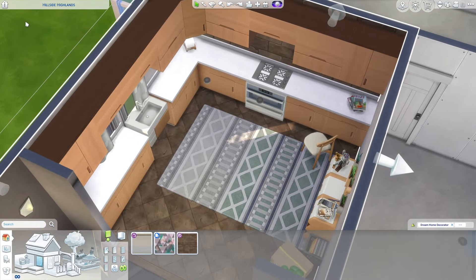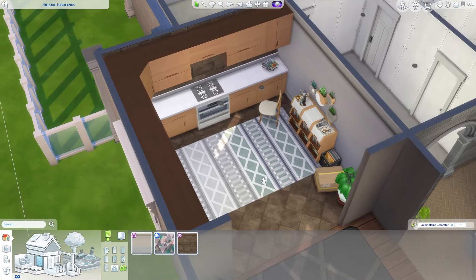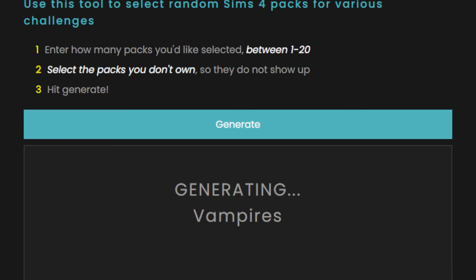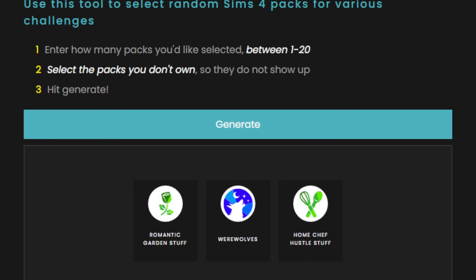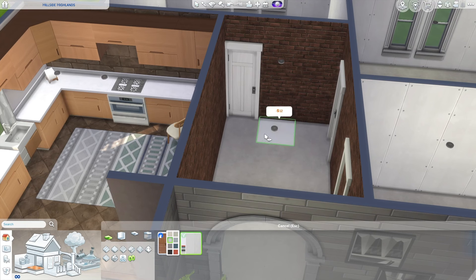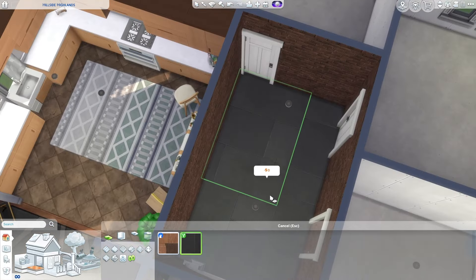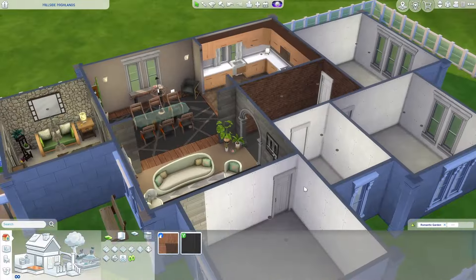This is our kitchen, guys. It could be worse - that's literally the only thing I have to say. Now for the hallway - this one doesn't really matter as much, let's see what we get. Please don't be a casket - okay, Home Chef Hustle again. Romantic Garden Stuff - where were you when we did the outside? And we've got Werewolves. Not terrible, not the best. We've got this floor - that is way too bright, I'm going to go with black and turn the tiles around.